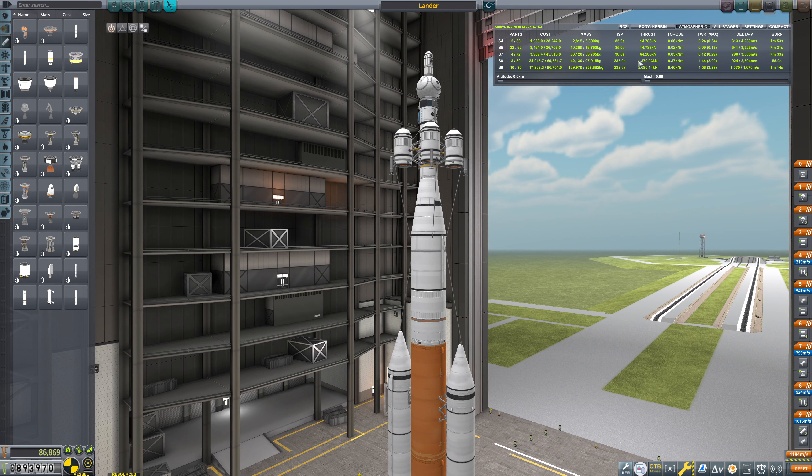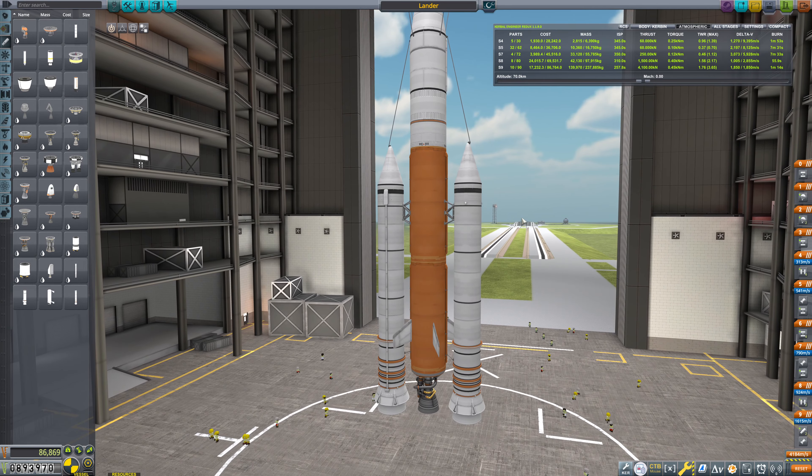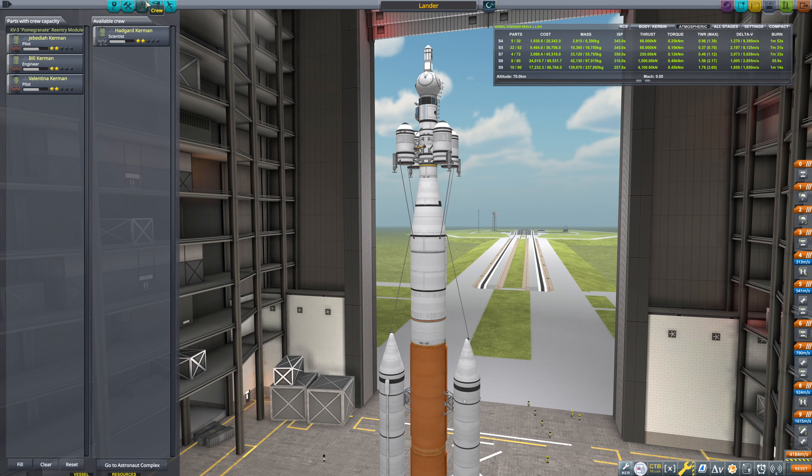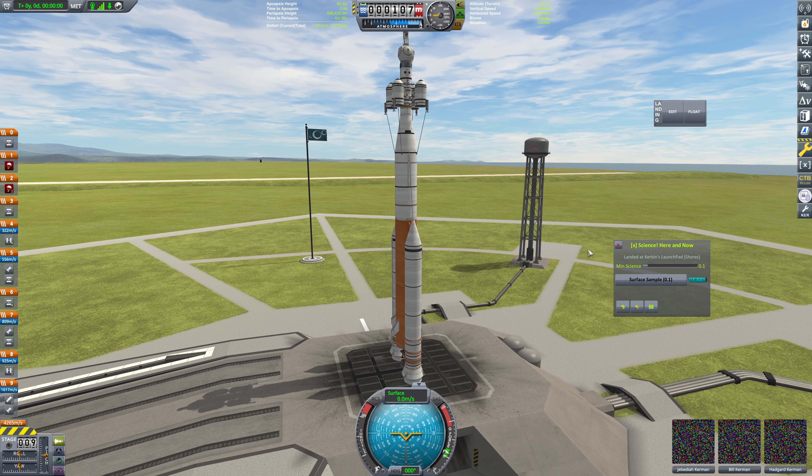If we look at stage 7 here and we drop this fuel tank out and look at stage 7 once we are in space, this is currently 2623 delta V. So we put that back in, and stage 7 becomes 3,000. So this is about 400 delta V. I think we had enough as it was to do a Gilly mission. Now we're going to want to bring either Jeb or Valentina. We don't need two pilots. We definitely want to bring Hadgard. So let's save this, and let's get this launched. We're going to head off to Gilly — I'm definitely dead reckoning the delta V here, not consulting a delta V map. I'm pretty sure we've got enough, as long as we're careful with it.